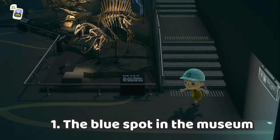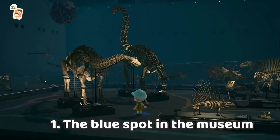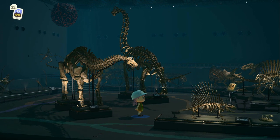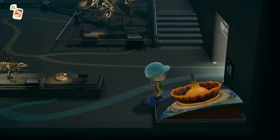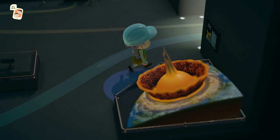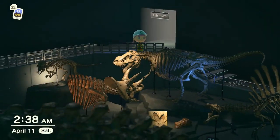So the first tip is: if you step on the blue spot in the museum, you will get a full view of the room. They changed the angle of the camera. And not only a full view — some of the spots give you a close look at what you have in the museum as well. The museum is awesome, I really love it. So there's a lot of those spots in the museum; you can look for them and find a cool angle.